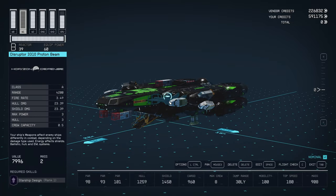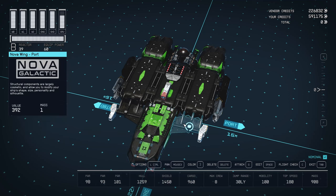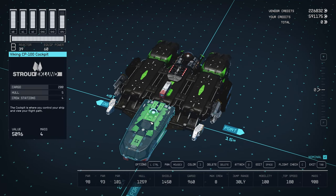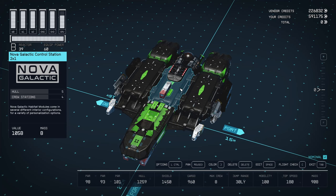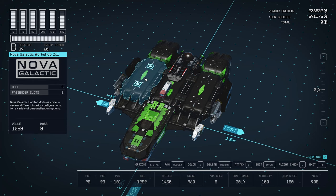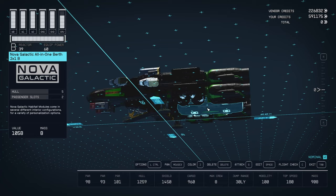Two NG-20 Landing Gear, two Nova Wings, then I've got Nova Galactic Science Lab — and why Science Lab, not Infirmary — for the passenger slots. This actually does six passengers. Nova Galactic Control Station 2x1, Nova Galactic Workshop, and a Nova Galactic All-in-One Berth B.